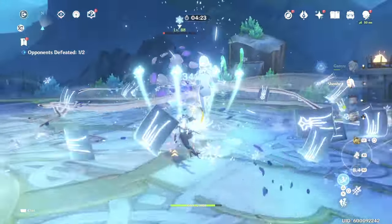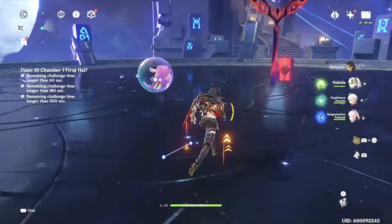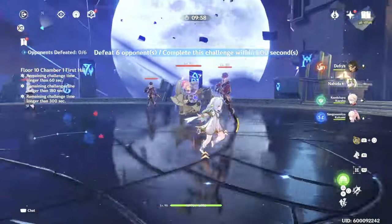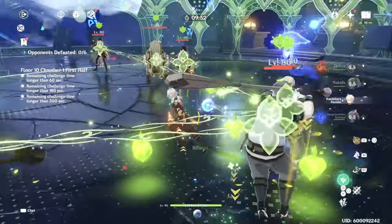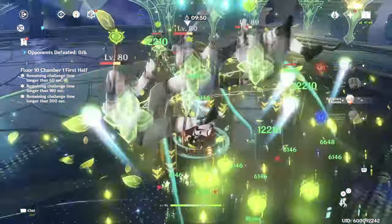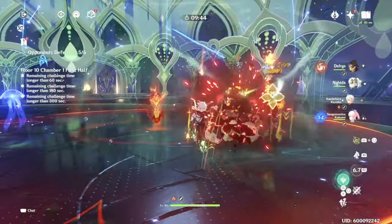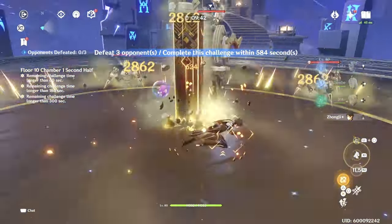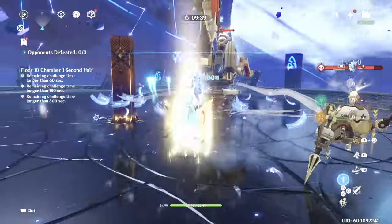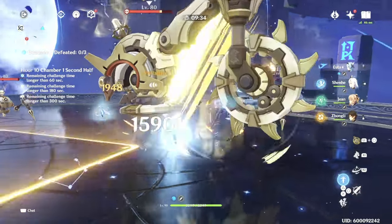For team comps, obviously Furina, Zhongli, Bennett, and Cloud Retainer will go well together being plunge meta. Depending on elemental types, Rosaria and Ganyu for a melt comp, or for vaporize: Yelan, Xingqiu, Kokomi — she might even help keep him above 50% HP. Furina might actually make it hard to stay above 50% at C0, but with Cloud Retainer or Bennett on the team comp, I don't think it'll be that hard.